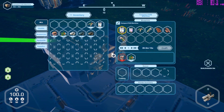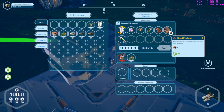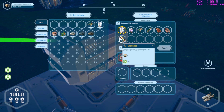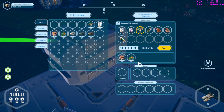We can make all sorts of stuff. Look at this — there's dried fruitage now, which is nice. There's dried meat, there's super food, and then there's bio paste. So I can literally use the bio canisters from the trees now. Excellent. I'm going to make four of those and four of those.